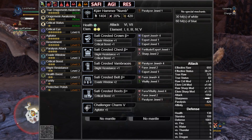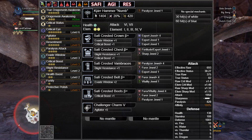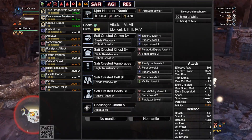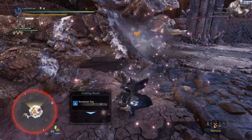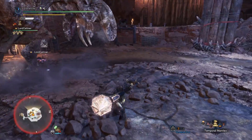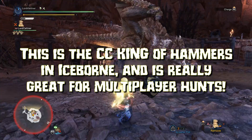The hammer has an innate 20% affinity, so there's quite a bit of wiggle room to adjust affinity in this set — feel free to play with it to fit your style or skill needs. This hammer is an absolute menace at keeping monsters in place. Between KOs and paras, it basically feels like you're using a CC-heavy bowgun.